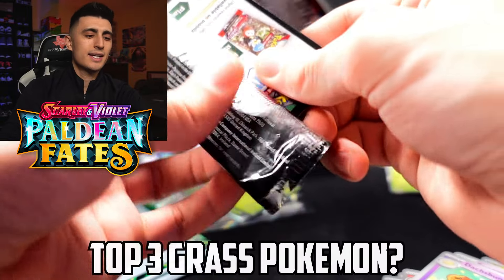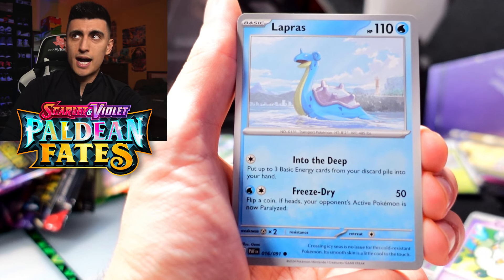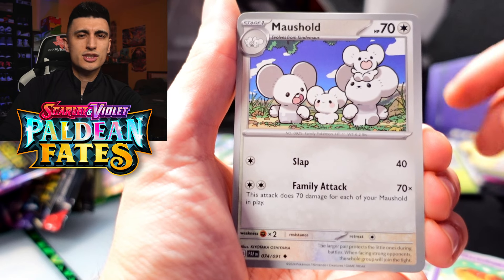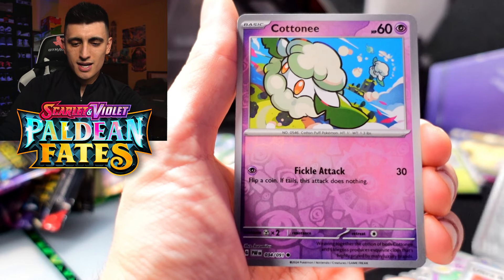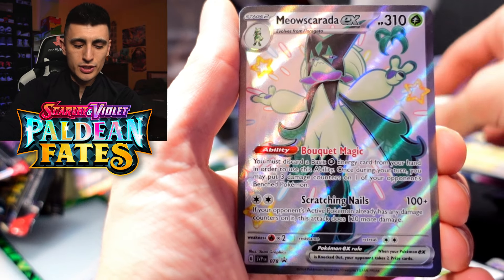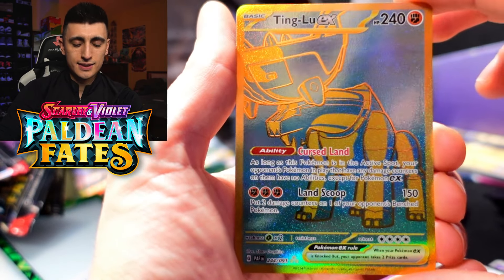And now on to the very last pack of the video. Make sure you enter the giveaway — just comment below letting me know your top three favorite grass Pokemon of all time. While we're at it, here are mine: I'll put Meowscarada up there for sure, I'm a huge sucker for Meganium — I'm a big Meganium fan. And one more... let's go with Celebi; I'm a huge fan of that cabbage Pokemon. We got Paldean Student, Cottonee, and Professor's Research. Feel free to click on screen to watch the other boxes. Pull recap: we got Sprigatito, Florigato, Meowscarada EX, Pineco, Pidgeotto, and a Tinglu EX.